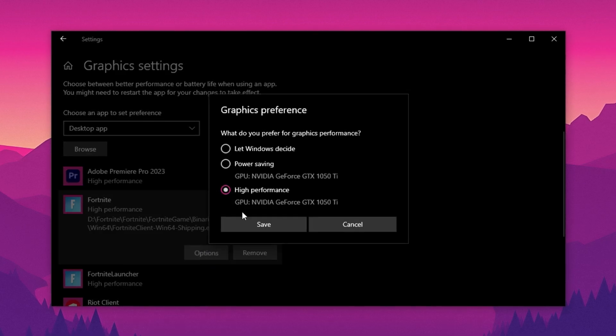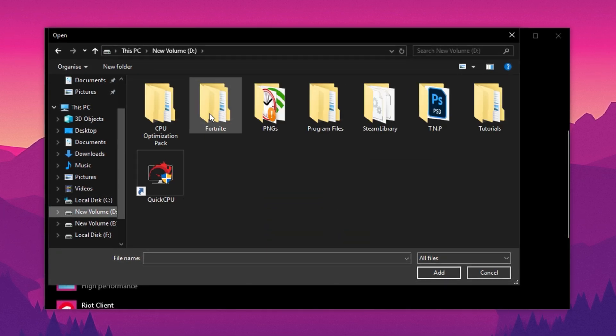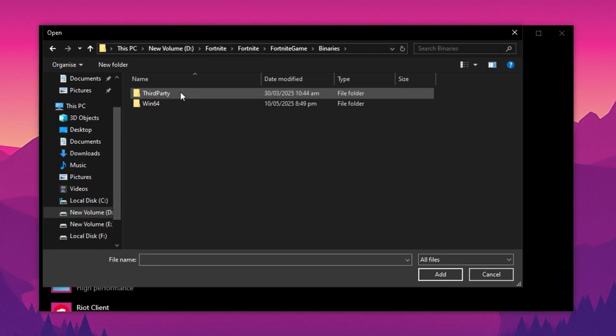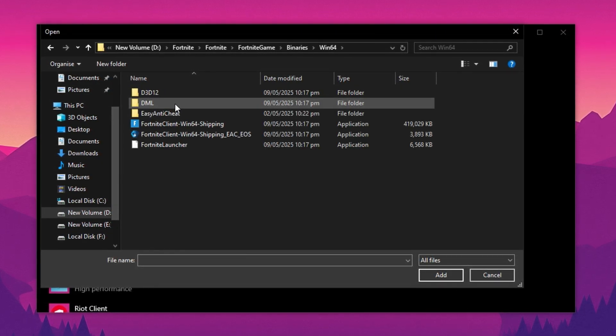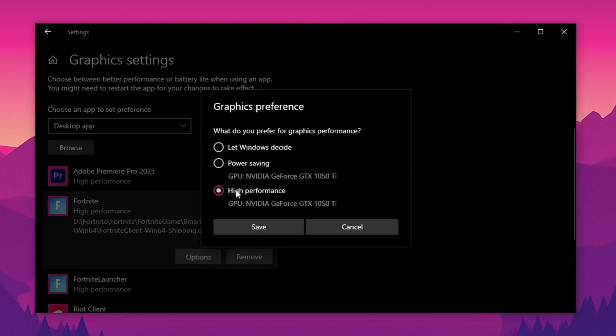While you're in Graphics Settings, set Fortnite to High Performance to ensure your graphics card prioritizes it. Click Browse and navigate to your Fortnite installation folder — typically found under This PC, then your system drive (preferably an SSD for better performance), followed by Fortnite Game, Binaries, Win64, and select FortniteClient-Win64-Shipping. Once you've selected the file, set it to High Performance to ensure your GPU focuses on delivering the best possible performance in Fortnite, maximizing FPS and overall game smoothness.